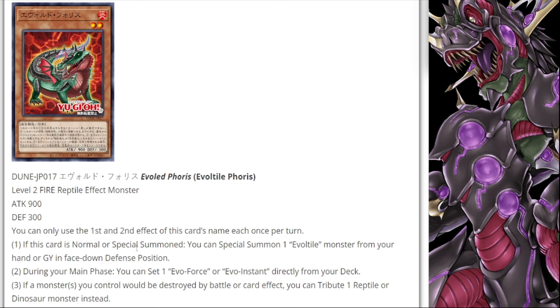Finally, if a monster you control would be destroyed by battle or card effect, you can tribute one reptile or dinosaur monster instead. This seems like a pretty good card for the Evil Tile archetype overall. Being able to get one of the best cards in the deck on your field to start your plays is definitely going to be pretty good.